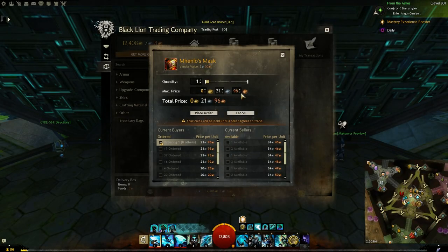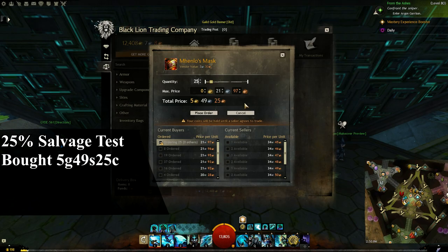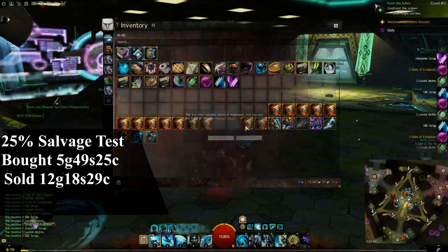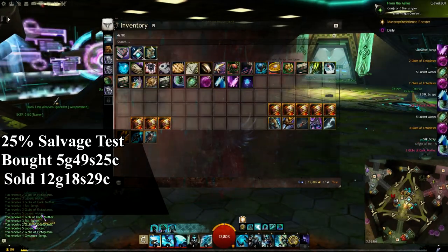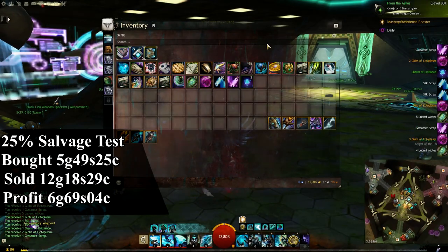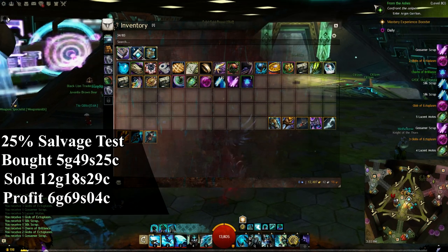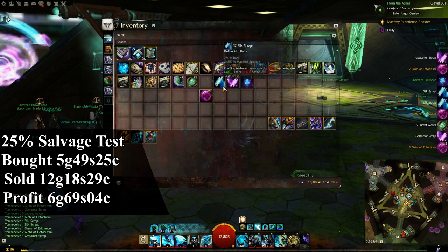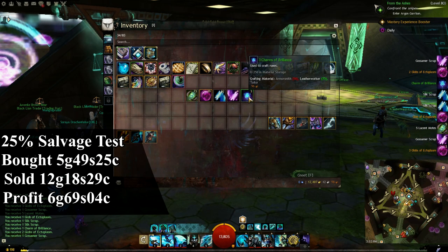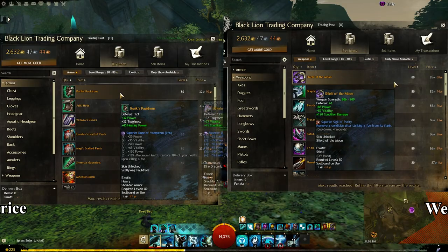For this test, I will be salvaging 25 exotic headpieces which are Menlo's Mask. I purchased these for 5 gold, 49 silver and 25 copper, and from selling the results I acquired 12 gold, 18 silver and 29 copper in items. You might think I made more money, but as I said before, it salvages the runes — and since this item has the element of brilliance, I acquired 3 charms of brilliance.